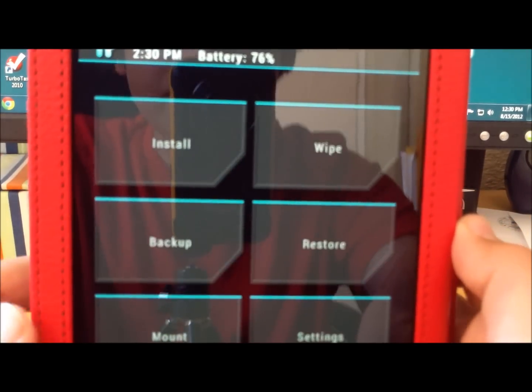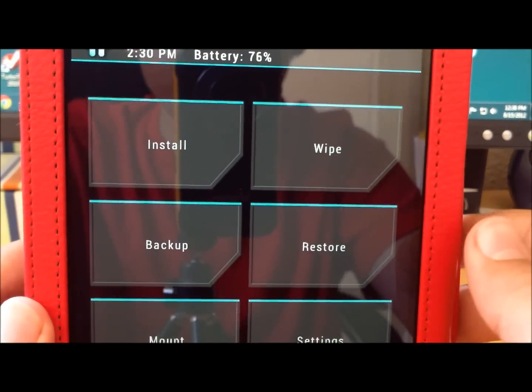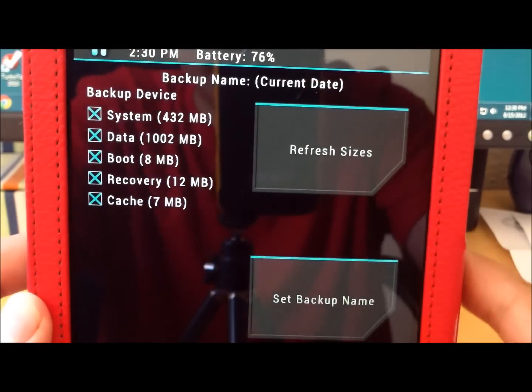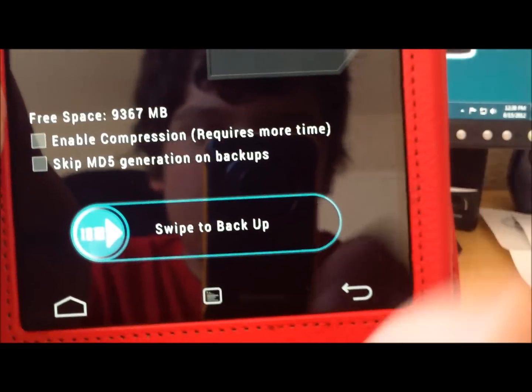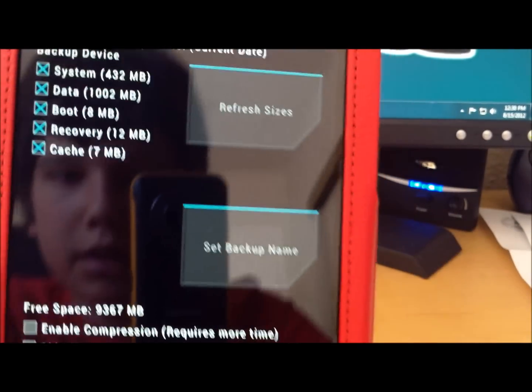So this is touchscreen. The first thing I suggest you do is go and make a backup. Click on Backup, then you type in the name you want for it, and then you just slide it and it'll make a backup.